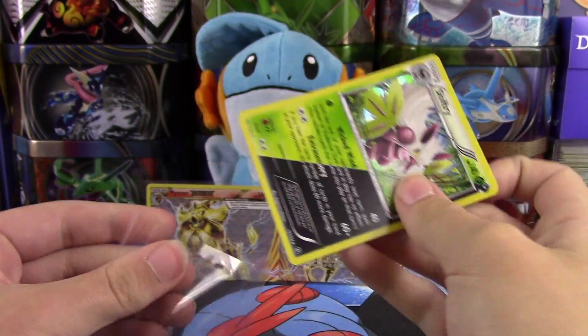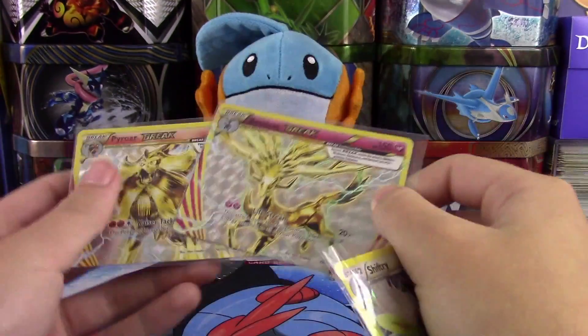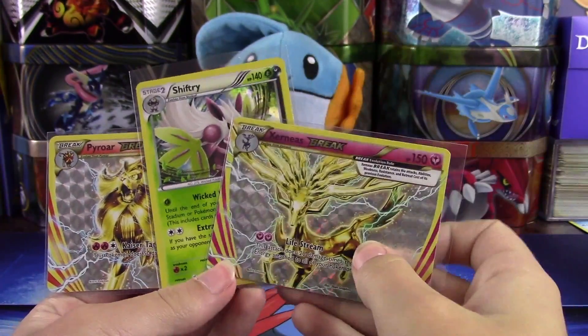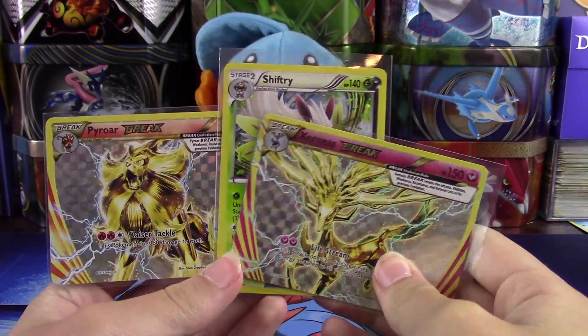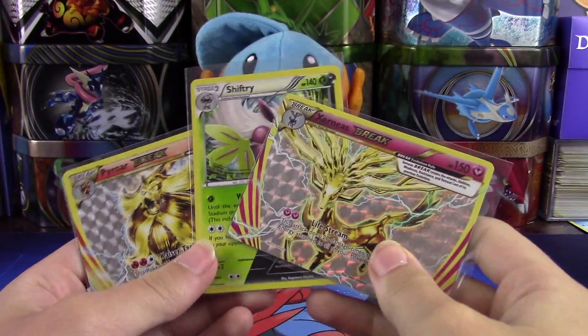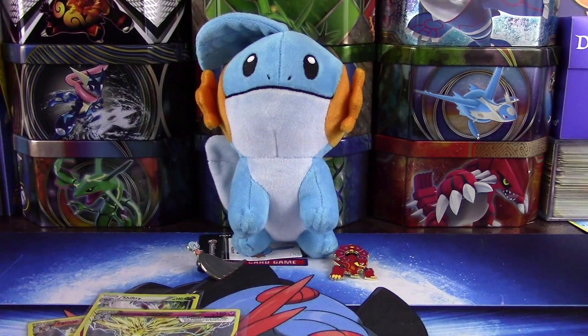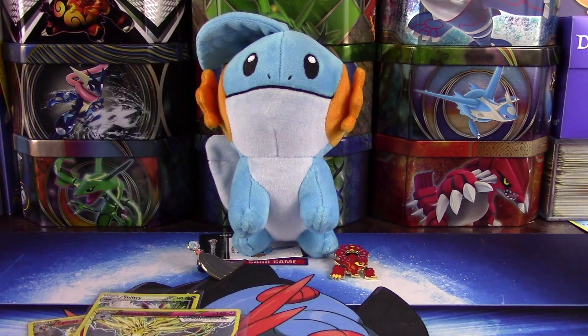What an amazing blister! We got two Breaks and a holo — that's pretty darn good. I'm super happy with those pulls. There are our two Breaks, and we got that dual type Shiftry holo. Hopefully you guys enjoyed this video — it was definitely really interesting pulls. Thank you guys again for watching. Make sure you leave this video a thumbs up, click that subscribe button, and of course go out and catch 'em all!